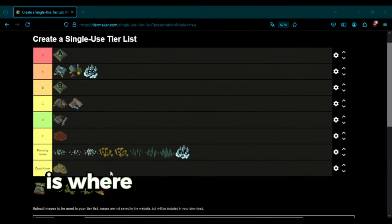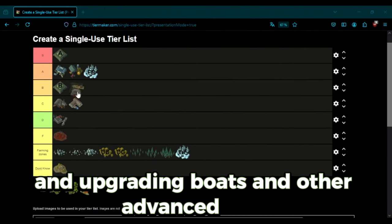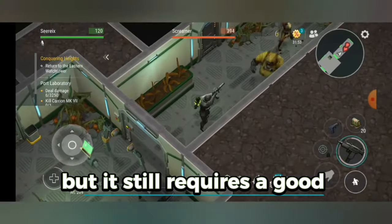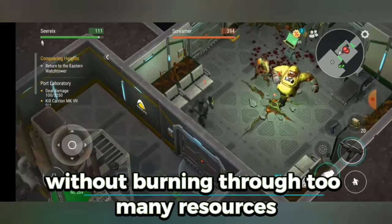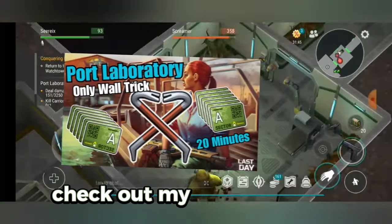The Port is where you'll find materials necessary for building and upgrading boats and other advanced gear. The Port Lab can be as dangerous as Bravo, but it still requires a good strategy to maximize the loot without burning through too many resources. The Port Sewers are much easier in comparison. Check out my videos for tips.